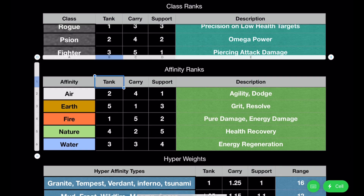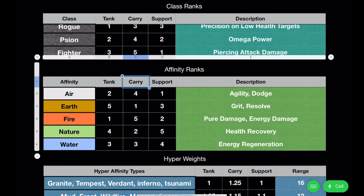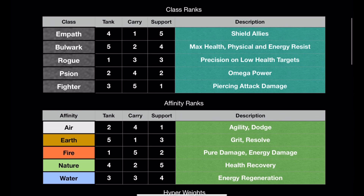For the affinities, as a tank, I have Earth being the best affinity, followed by Nature, Water, Air, and Fire. For carry, I have Fire being the best, Air second best, Water next, followed by Nature and Earth. For support, Nature is going to be the top ranked affinity, followed by Water, Earth, Fire, and Air. You can see the descriptions on the right, so let me know if you think I screwed up these rankings.